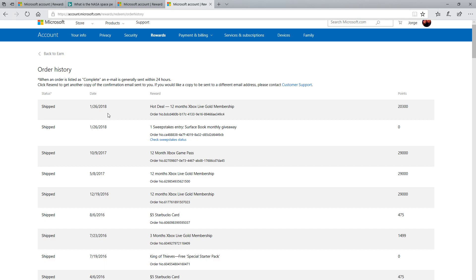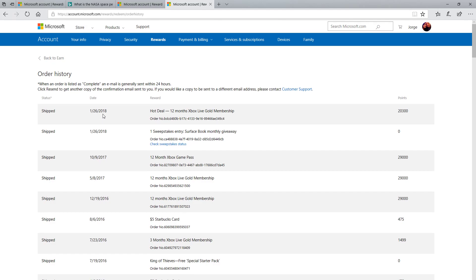About every four to five months — depending on how diligent you are — you can accumulate enough to redeem 12 months of Xbox Live Gold at the current cost of 21,000 points. If you also use the mobile app you can get up to 100 additional points per day, although that's a bigger pain. Being realistic with myself, it's going to take me about five months each time.